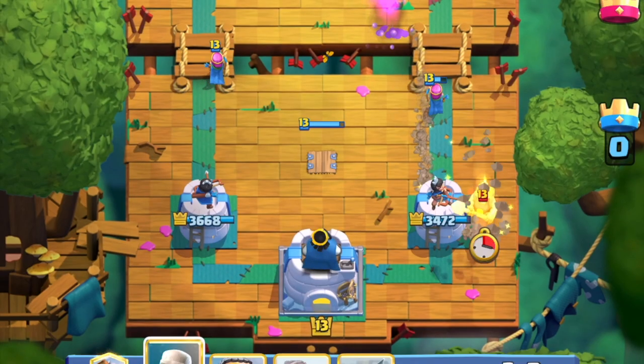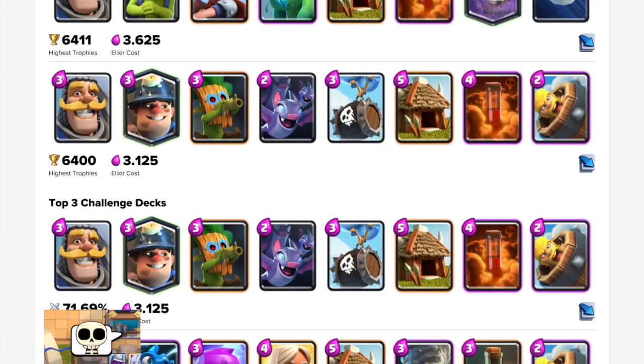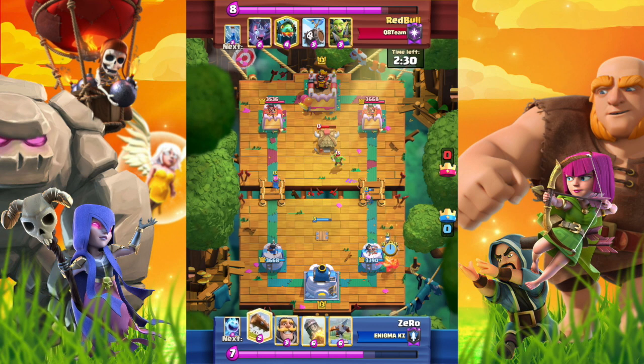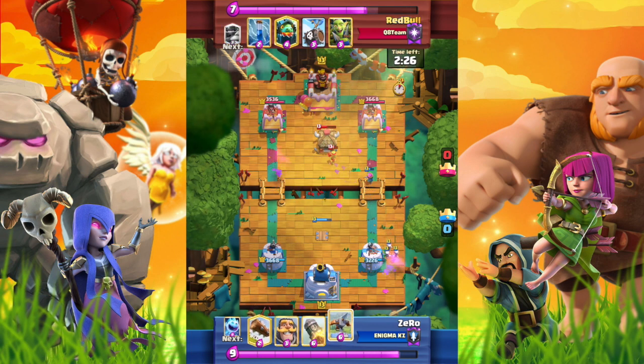Miner — what's the opponent's deck? It's likely to be a Miner control deck in this meta. We need to keep a Log for the Skeleton Barrel. We can use an offensive X-Bow to hit the Goblin hut.